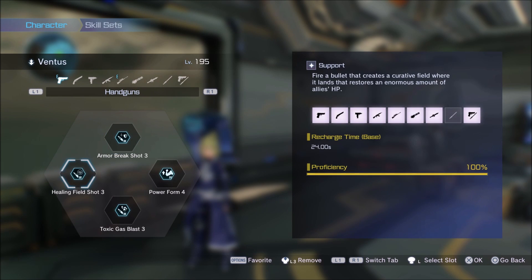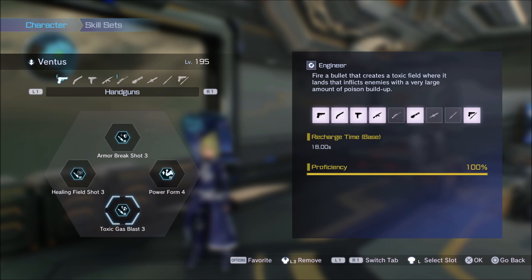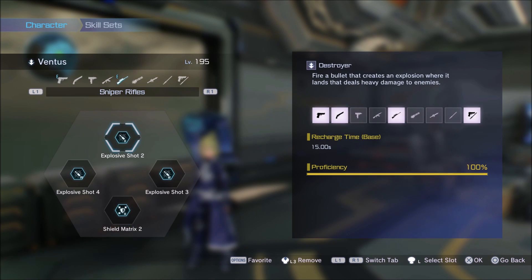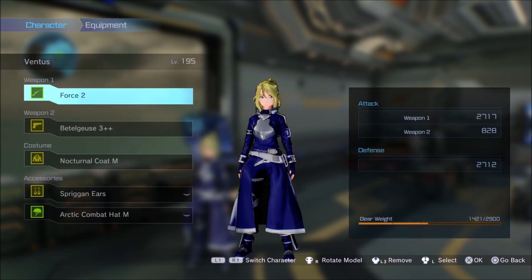So this is the build that I'm running with. I've got the pistol — armor break shot 3, healing field shot 3, power form 4, and then toxic gas blast 3, power form 4. I don't know if it does that much of a difference. I definitely want to compare power form 3 or 4 — obviously there's going to be a difference. So here it is — this is the sniper rifle build. Shield Matrix 2. Shout out to you guys that were telling me about Shield Matrix. We've got exposure shot 2, 3, and 4. For this defensive battle, I am so glad that I've got you guys in the comments supporting the videos and giving me all your knowledge, because you made the game hella easy — exposure shot 2, 3, and 4 is straight fire.